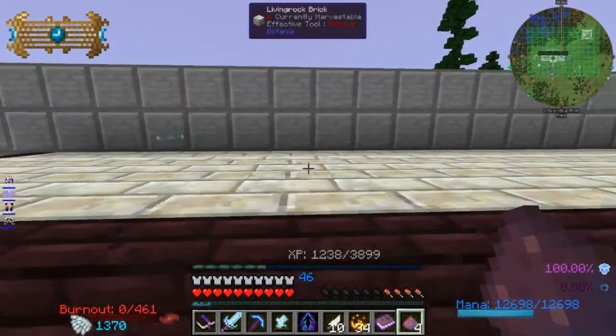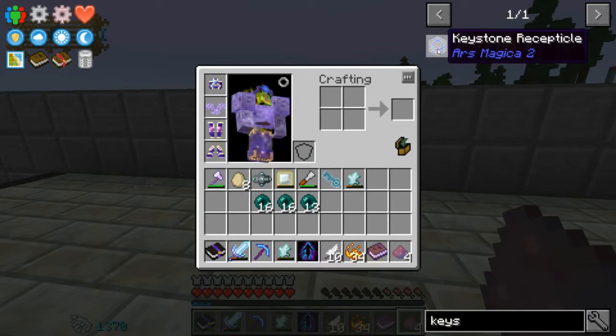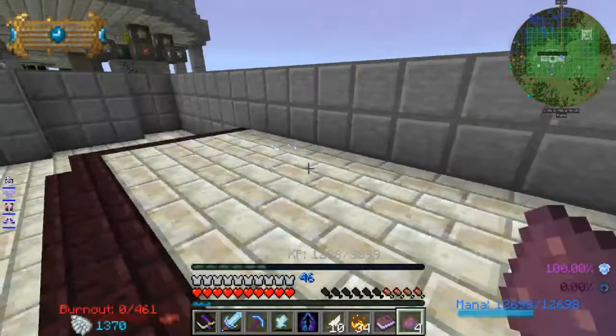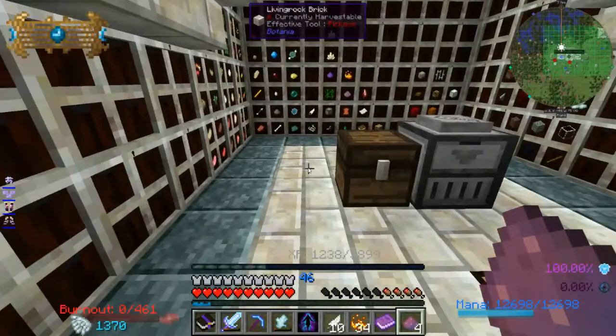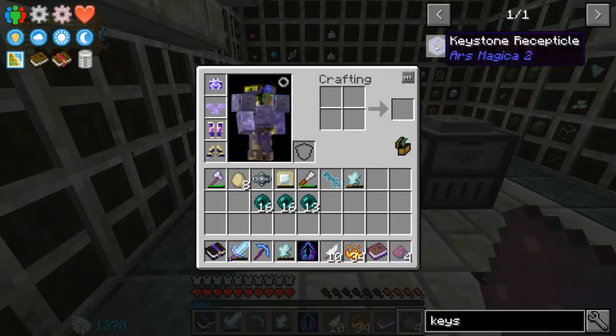Along with going to the end, I'm going to set up a gateway here and a gateway over at wherever the end portal is. I don't know how far away it is — I haven't found it yet. Then whenever I want I can just activate the gateway and teleport over to the end. To start that I need a keystone receptacle — this is kind of the main point of the gateway. You enter your combination for where you'd like to go into this, and then they'll just set up a portal. We need a couple of eyes of ender and life essence. I'll make four of those, just to have them.